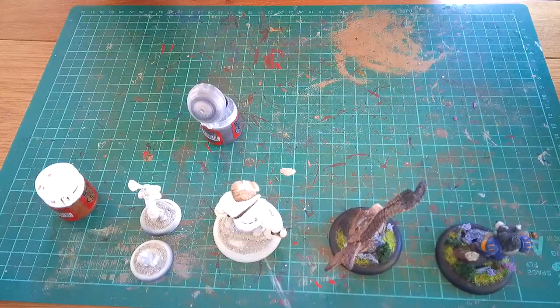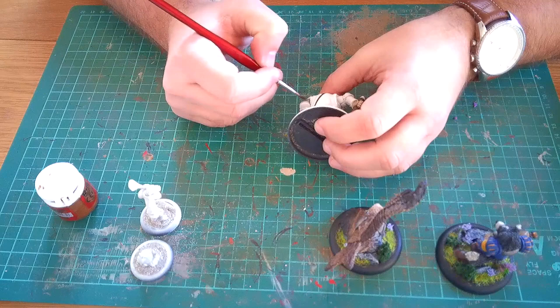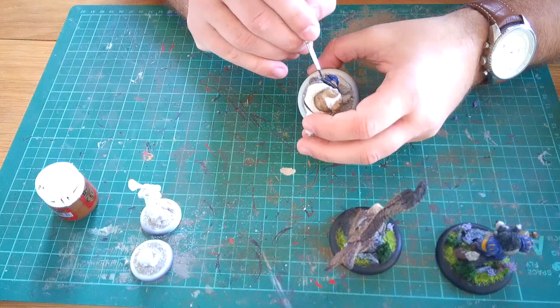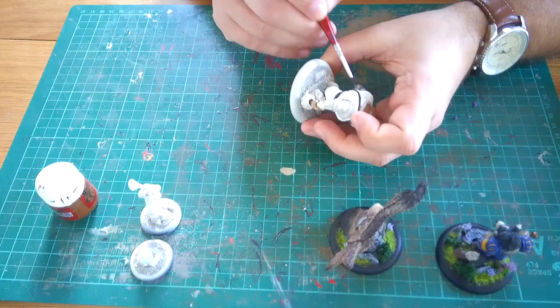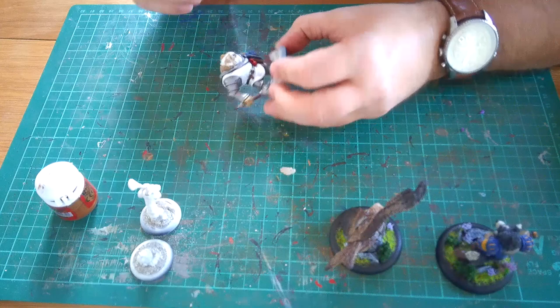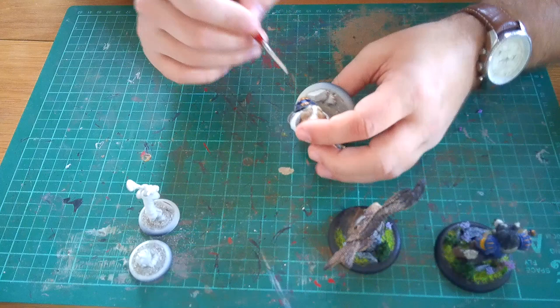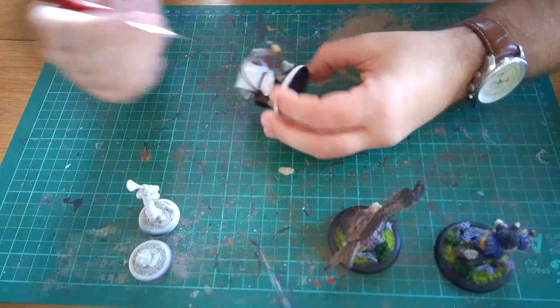I moved on to Lead Belcher for all his armor pieces — quite a long process this one. I went over the whole model essentially, giving every piece of armor a complete coat. Then to darken it all down I used Nuln Oil from Citadel, just to give it a darker feel — it adds to the highlights after. Then I moved back to Retributor Armor to pick out the wolf head in the middle of the fleur-de-lis, and went around the armor picking out a couple of decorative points to make it more interesting.